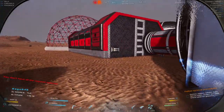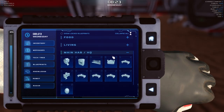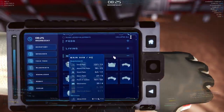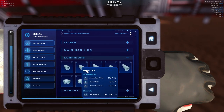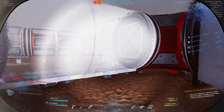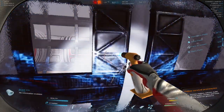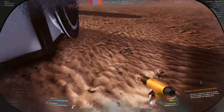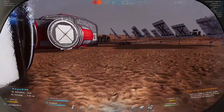Let me come over here and try adding another piece - actually that's a T-junction so that won't work. Also, people in the comments were telling me your base can take damage from dust devils. I've never seen anything in my base damaged, but that doesn't mean it's not happening - I might just be missing it.